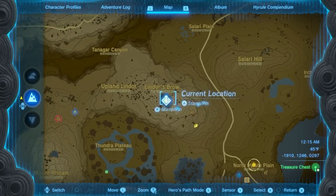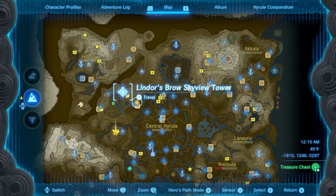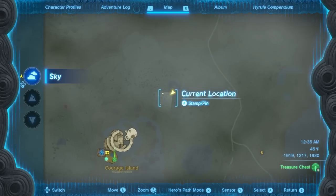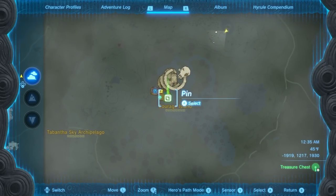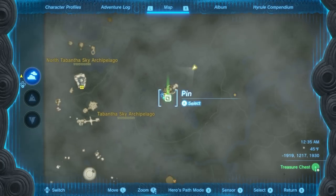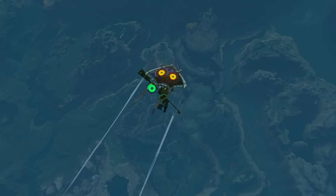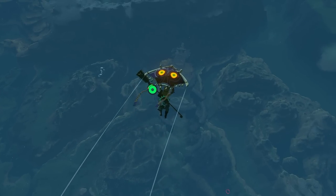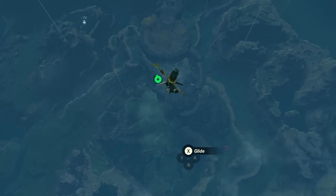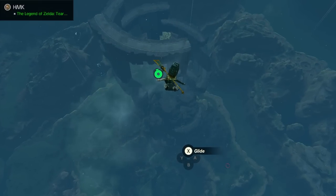The next tower you want to go to is Linzor's Brow Skyview Tower, which is exactly to the west of Hyrule Castle. Once you're here, lift off and launch. Put your marker on this island over here that looks like a swirl — you'll notice there's another lake or pond at the bottom. Head right in that direction carefully. You can try to skydive down from the top if you want to practice, but just go ahead and drop down. You can see your mobility has increased just a tiny bit because you put on the mask.